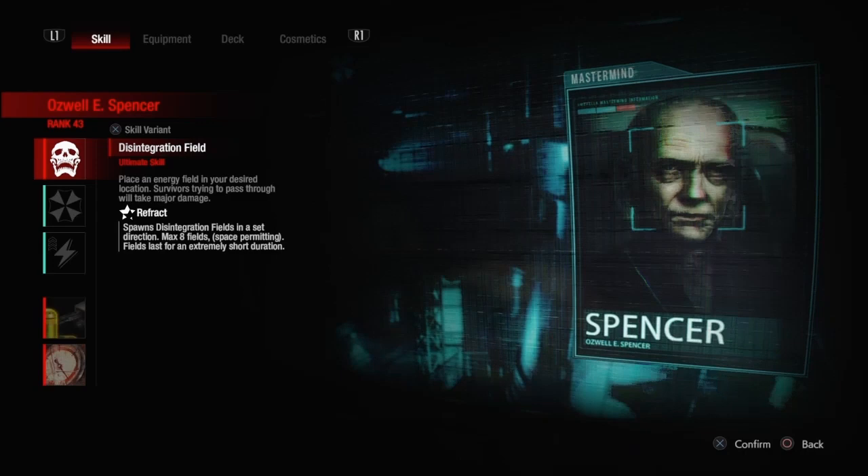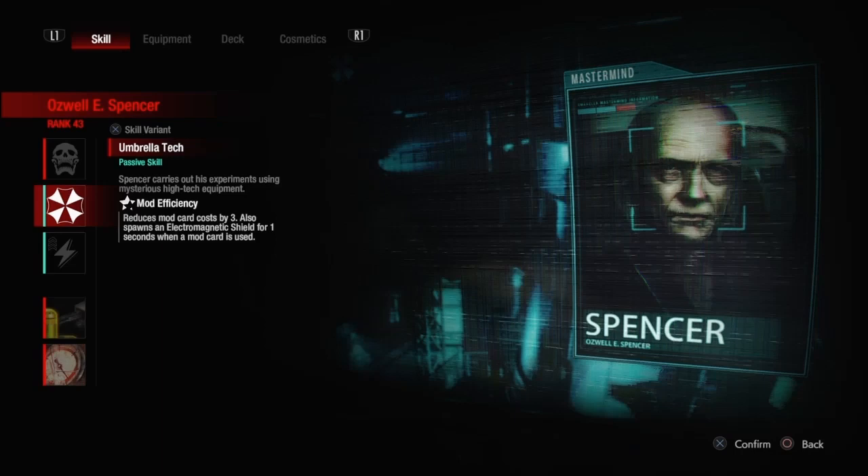First thing we're going to use is Refract, and this thing is badass — a well-timed Refract can take out an entire team as if it was nothing. The next thing is his Mod Efficiency, which reduces the cost of all mod cards by three and gives you an electro-mag shield on your camera for one second every time you use a mod card. So all mod cards in this deck are going to cost one, and you can interrupt them from taking out your cameras every time you use one.